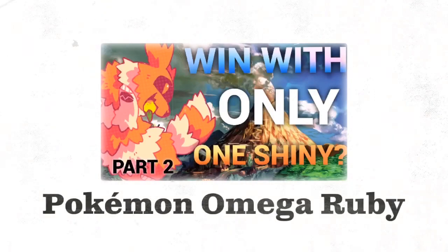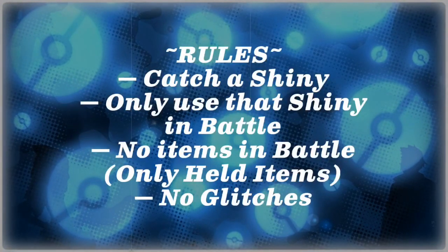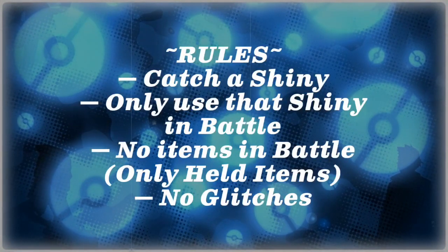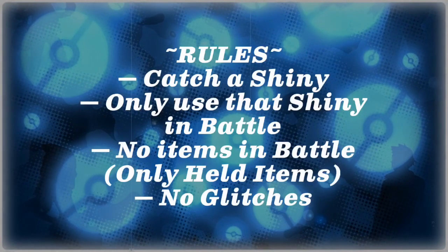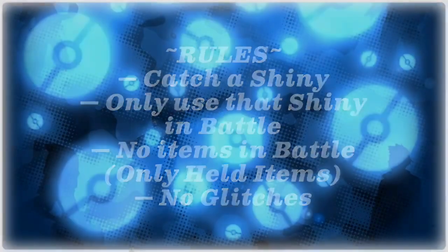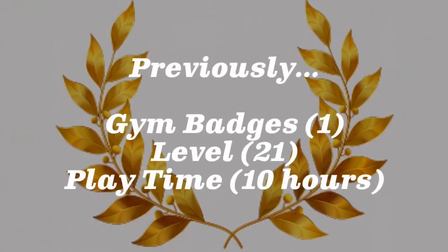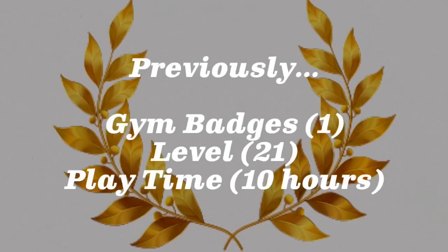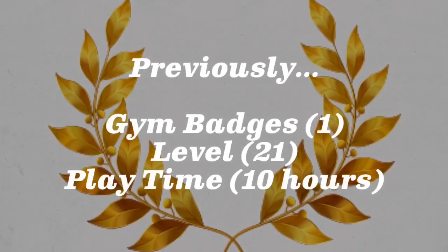Hey guys, it's Arknight, and welcome to my part 2 of my Pokemon Omega Ruby challenge, trying to find out if I can beat the game using only my shiny Zigzagoon. Same rules as before: I can only use my shiny Zigzagoon in battle, I cannot use any items other than held items during battle, and I can't use any glitches. Last time I caught my shiny Zigzagoon, got my first gym badge, leveled up to level 21, and I have 10 hours of recorded gameplay time.